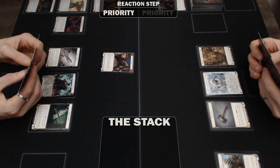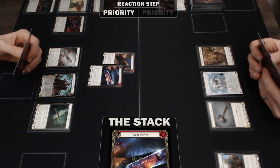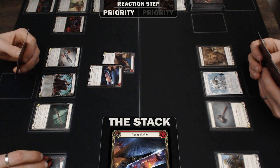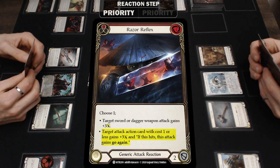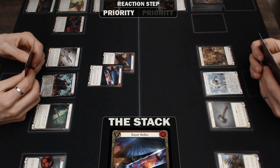Whenever a reaction or an instant is played or activated in the Reaction Step, the card or ability becomes an unresolved layer on the stack. This means that resource costs and any additional costs have been paid, but the effects of the card are not yet resolved. In this case, the cost of the Razor Reflex has been paid, but the plus-3 power and giving go-again on hit do not take effect while it's an unresolved layer on the stack.